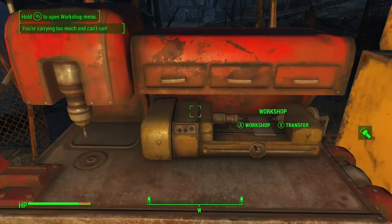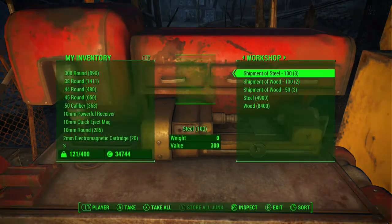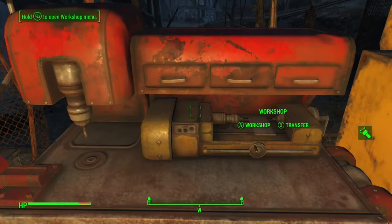When I first started, random stuff like corn or crops growing in the settlement, or water, would randomly get thrown into the workbench. If that happens, it's going to ask you to confirm whether you want to take all of it out of the bench, and at that point it takes way too much time.